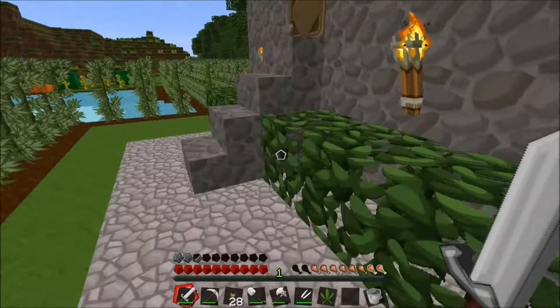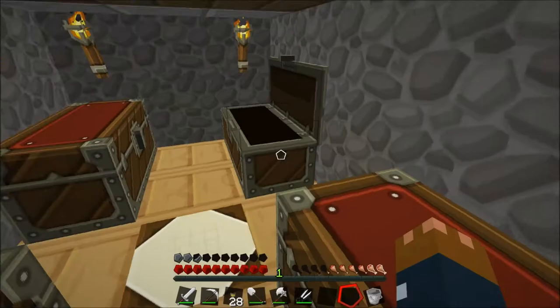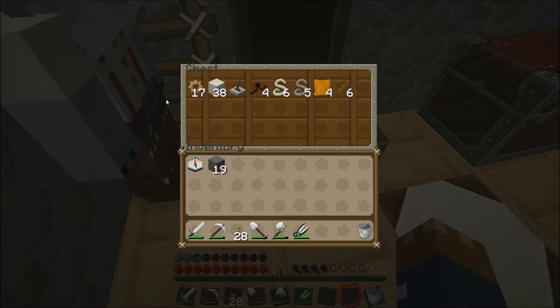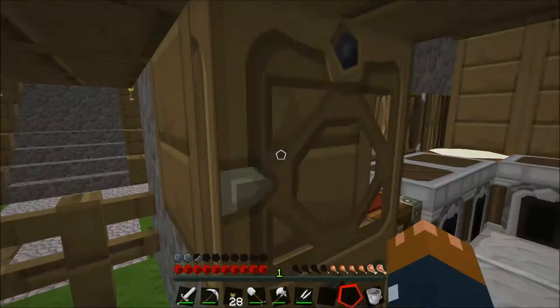Max has made the storage chest downstairs. We've also got the golden dung of holiness here. Down here is the storage room that Max made — it's pretty good. We've got our wood stuff in there, random blocks, nice things just chilling. And we've got loads of rope as well. So it's going pretty well for us, actually.